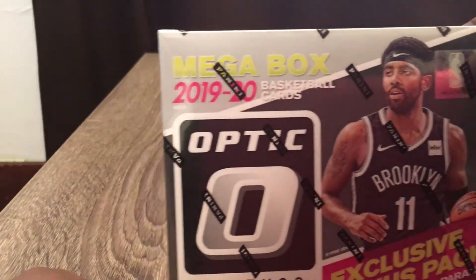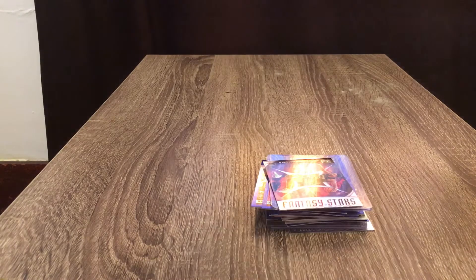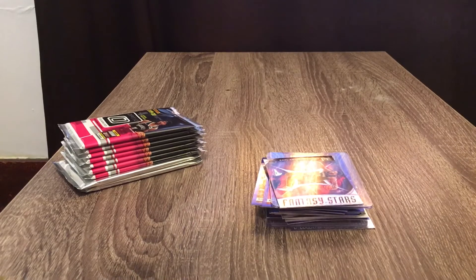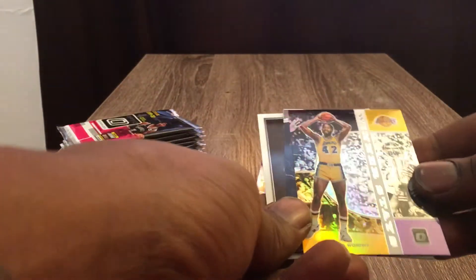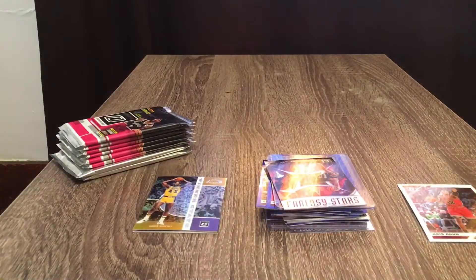No guarantees but we can find 10 Hyper Pink parallels, and we're looking for signatures and numbered cards — that's the goal for the Mega Box. As always, comment below who do you collect. Got our pink parallels right here. Going right into our first pack — we got a James Worthy reflector Winter Stays, a Jared Covert My House, and a Bruno Fernando Rated Rookie. That first pack was pretty loaded.